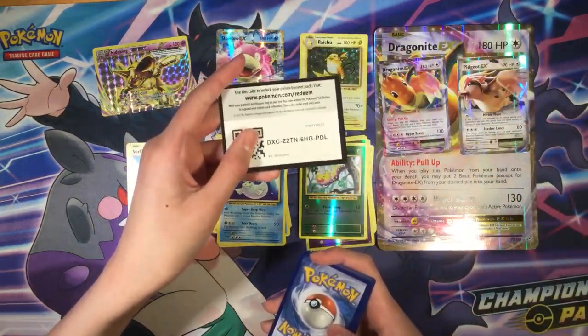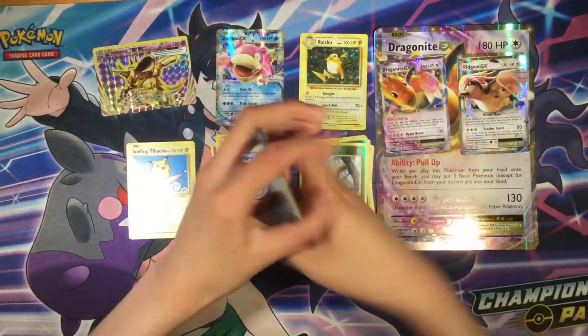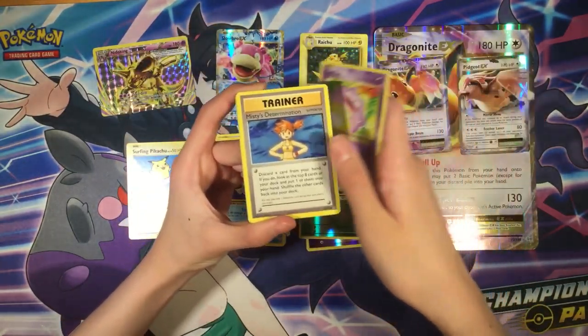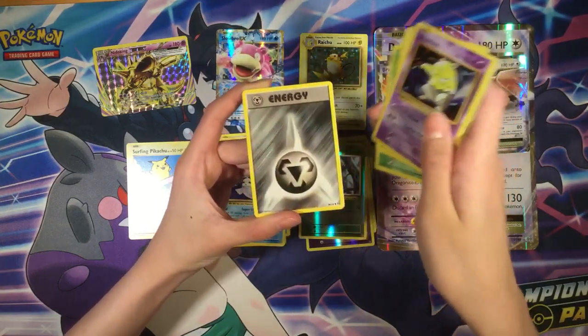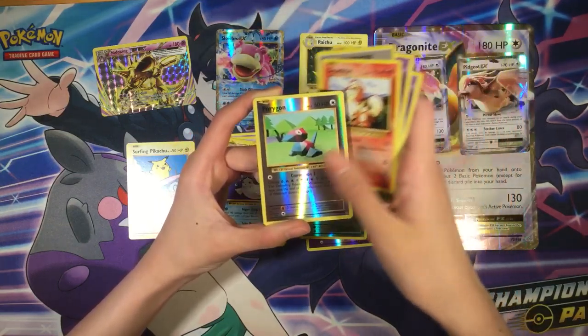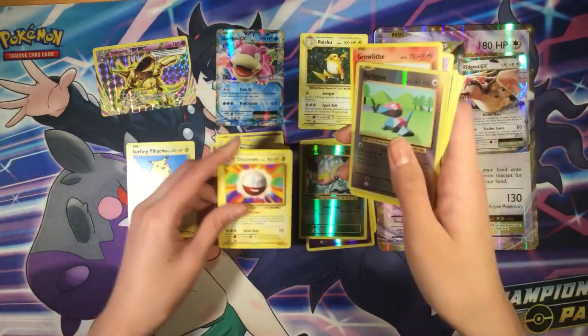Final pack: Coffin, Determination, Revive, Weedle, Electabuzz, Drowsy, Metal Energy, Porygon, reverse, and Electabuzz — regular rare.